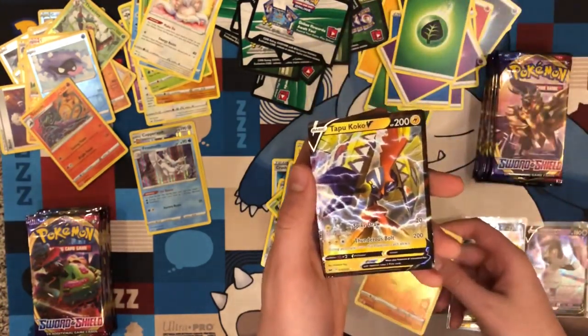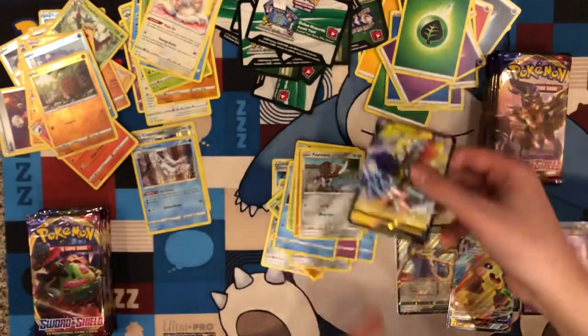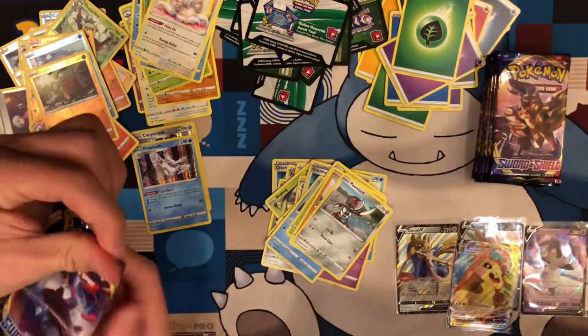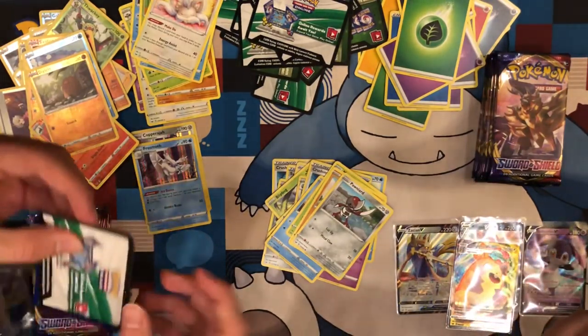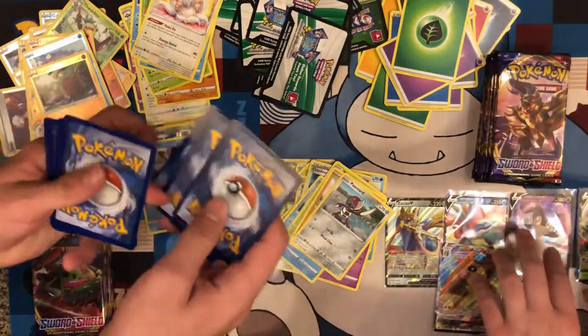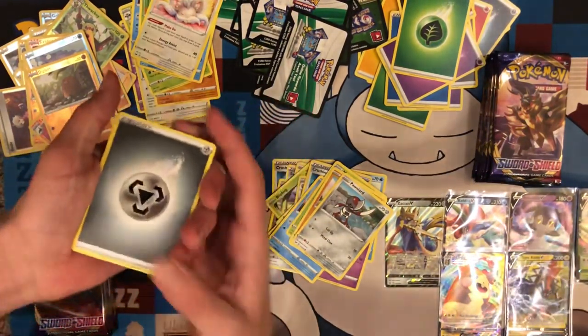Tapu Koko V — not bad. Here we go. I've gotten better at this already. Now we're deep in the box — good pulls are coming. Six pulls so far.